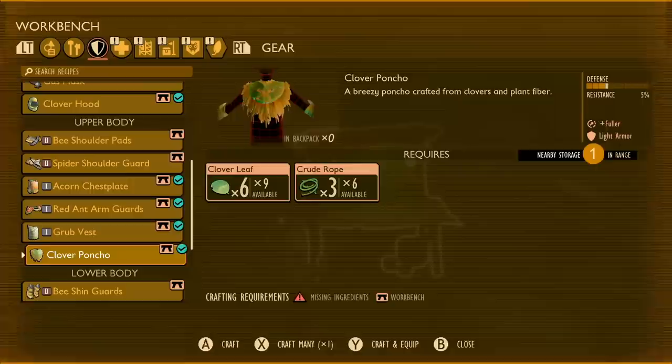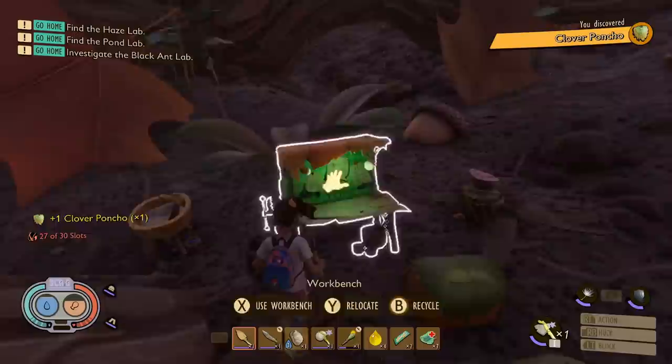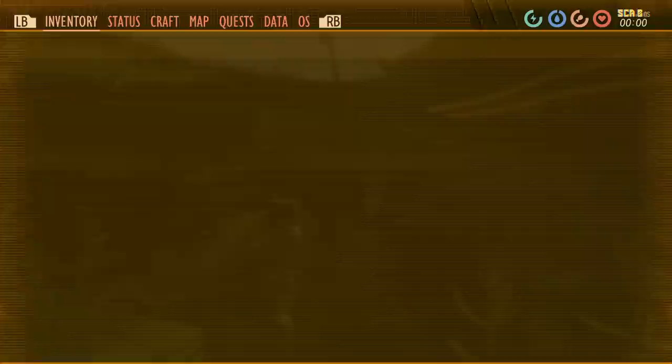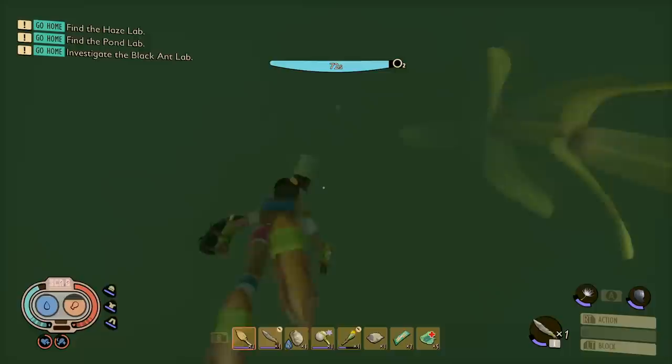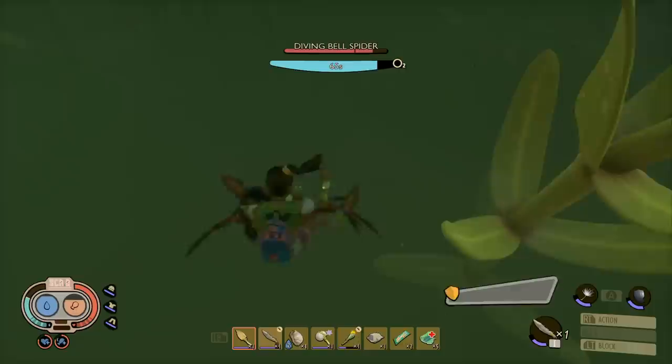I'd recommend a Clover Poncho to reduce hunger, or preferably the Rotten bee armour set for more armour against Water Bell Spiders. Make sure you have the Finflops and Gill Tube equipped. Mix in some mutations — you'll eventually get the Mertine mutation for extra oxygen, but for now something like Cardio Fan for extra stamina works well. Between the lily pads and the Pagoda, swim all the way down following oxygen bubbles. Three or four swipes of your Pepplic Dagger should take out spiders, though they're more susceptible to Slash Damage.